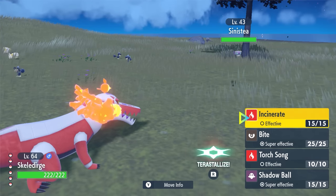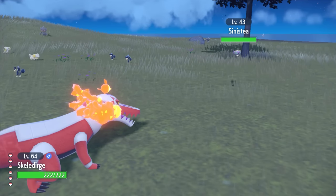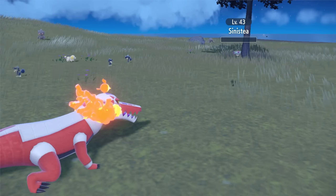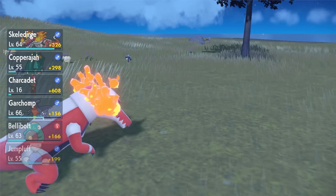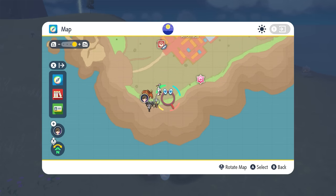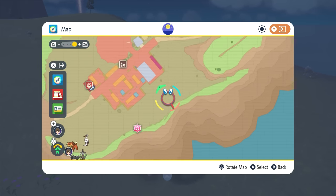For this one you will have to kill Sinistea, which are literally teapots, and get the parts they drop when they die. You're gonna head to El Fornada and basically this southern part right here, right below it.